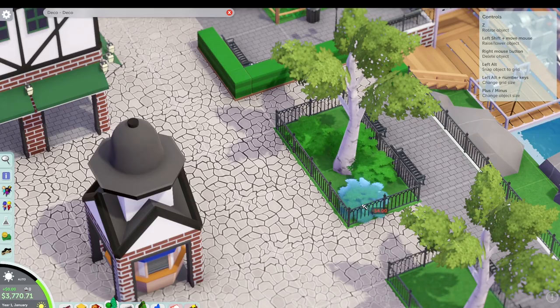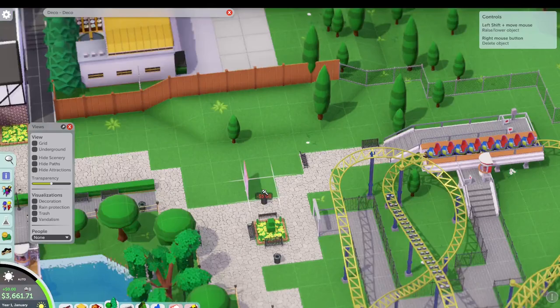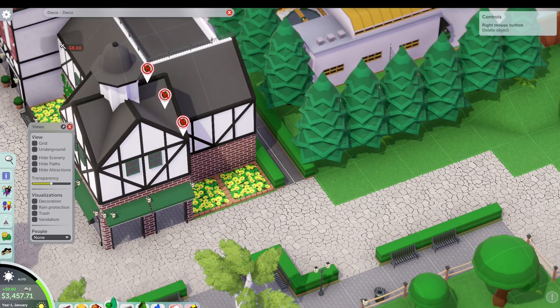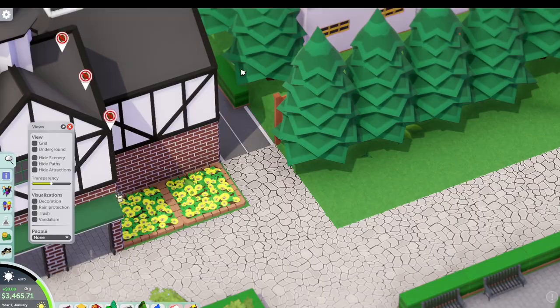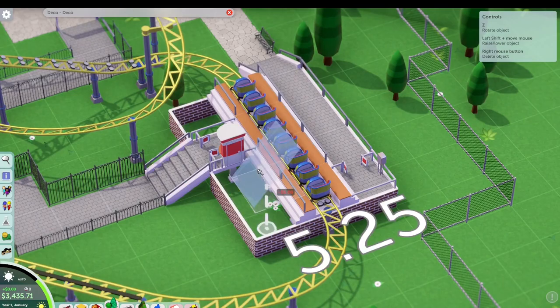We still have a little bit of money to spend — spent about half since the last check-in, and a lot of that went on Main Street. Using the decoration lens we can see a lot of issues with the unsightly back-of-house area causing problems on the path. We're going to go a lot thicker with the trees and put up a fence and gate to solve that. Now we really need to focus on the rest of the park since we spent all our time on the front.